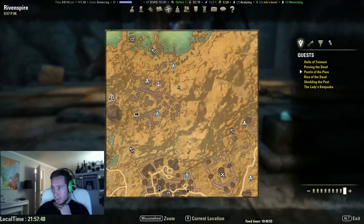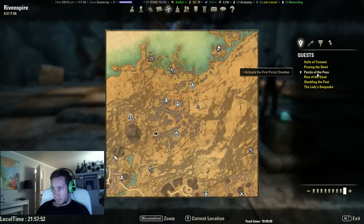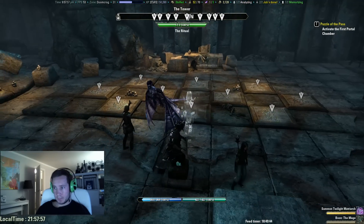Hello and welcome to this tutorial on how to do the Puzzle of the Pass in Riven Spire. The quest is activate the first portal chamber and you get this quest coming up.